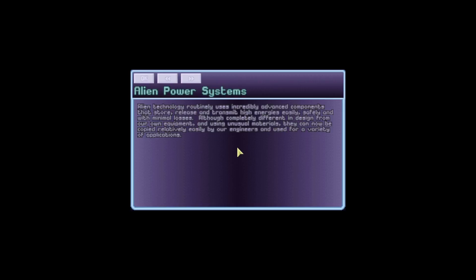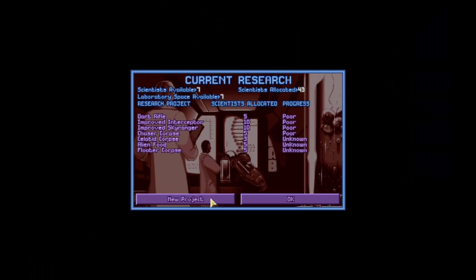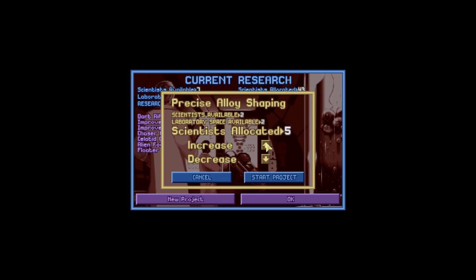Alien power systems — alien technology routinely uses incredibly advanced components that store, release, and transmit high energy easily, safely and with minimal losses. Although completely different in design from our own equipment and using unusual materials, it can now be copied relatively easily by our engineers and used for a variety of applications. We can now research precise alien shaping and the alien laser rifle — two very interesting options. I think we'll go with five scientists on the alien laser rifle.